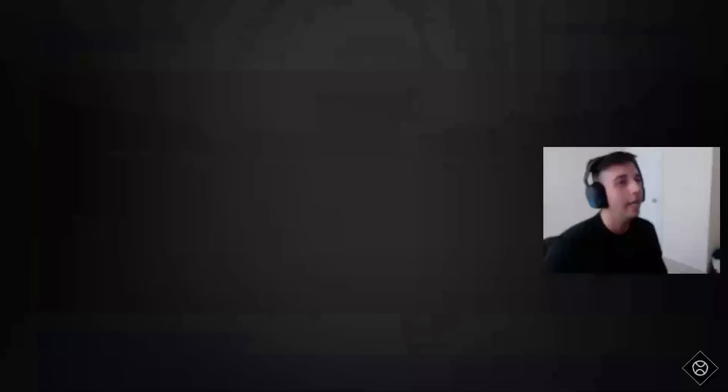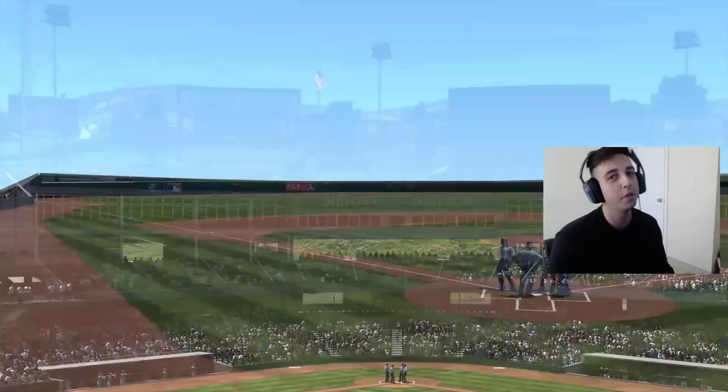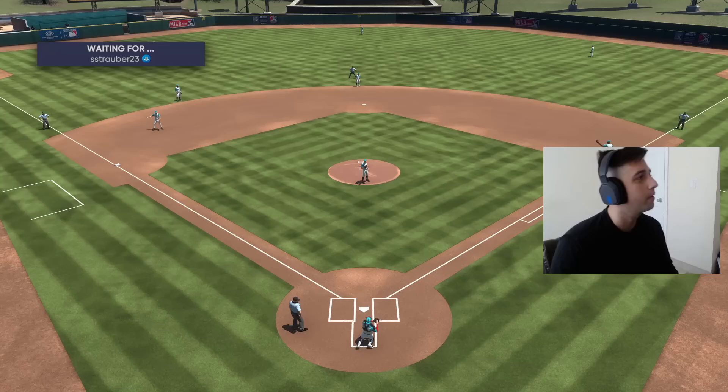We win the ball game on the closed app, so we're gonna have to play another one because Luis Gonzalez only gets one at bat and he got trolled on top of that. Our opponent's gonna be S_Strawber_23, he's gonna have the Milestone Bob Feller on the bump, so we get to face another righty in the second game. Only have one at bat so far with Luis Gonzalez because we got trolled, but we made the guy close app in the first inning.